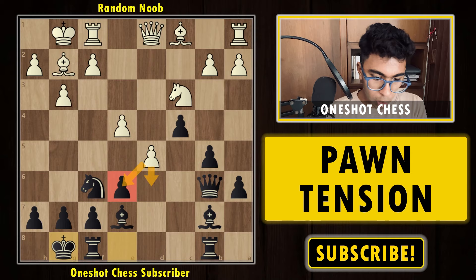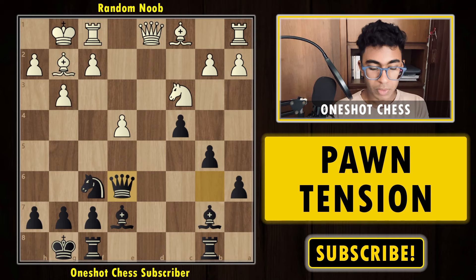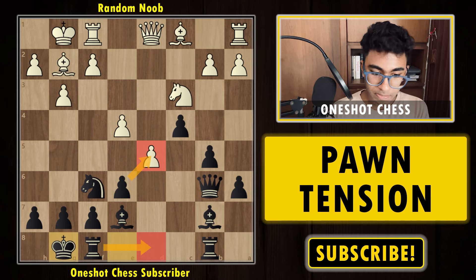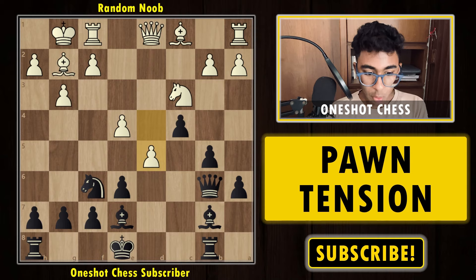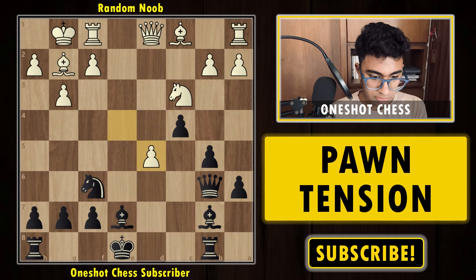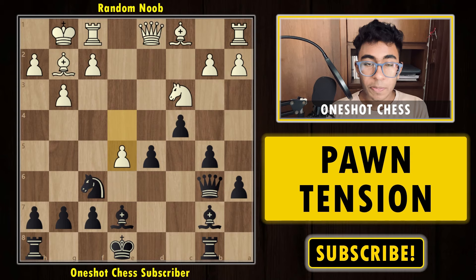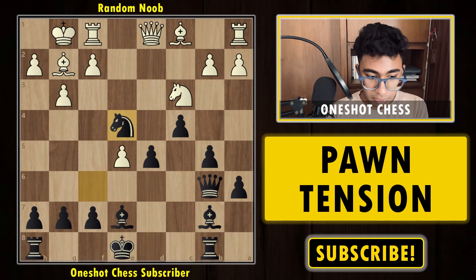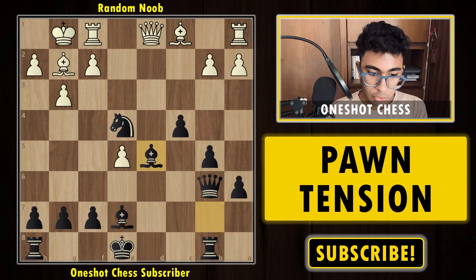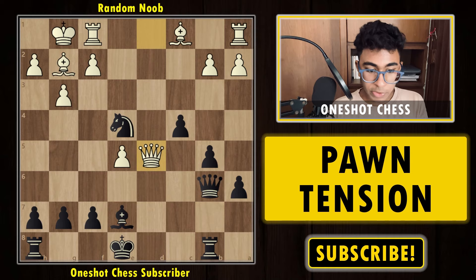After short castle, if white captures the pawn, we can capture back; if white pushes the pawn, we can capture with the queen, and then rook d8 — black is pretty happy. After short castle, black's idea is to get the rook into the game and threaten to capture the pawn on d5. Whereas if you try to capture the pawn immediately, it's not the best — white simply pushes the pawn, and after perhaps moving the knight, takes-takes, because the queen and bishop are attacked simultaneously, you have to take and the position is already better for white.